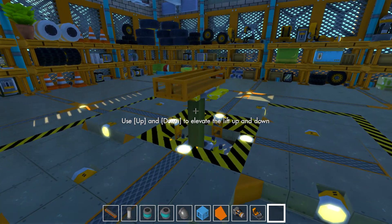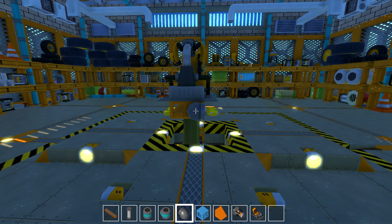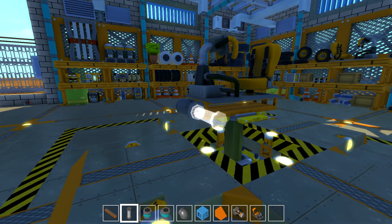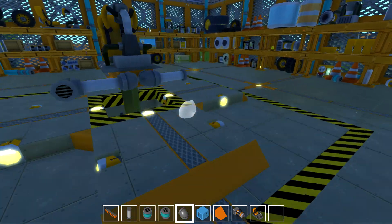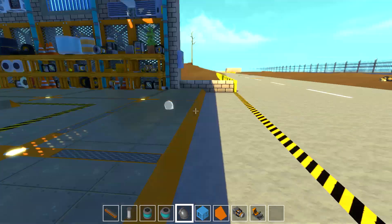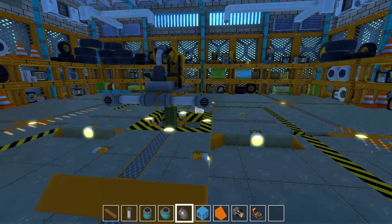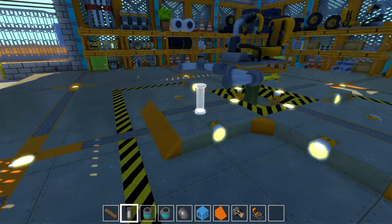Let's get straight into today's build — we are making a Star Wars pod racer and it is going to be absolutely amazing. For those who don't know, a pod racer is from Star Wars Episode 1. It's a little car that you sit in that's connected to two jet engines, and these pod racers are raced around really dangerous courses. The first time I saw Star Wars Episode 1 and saw the pod racers I absolutely fell in love with them and I'm so excited to do this build in Scrappy Racers.